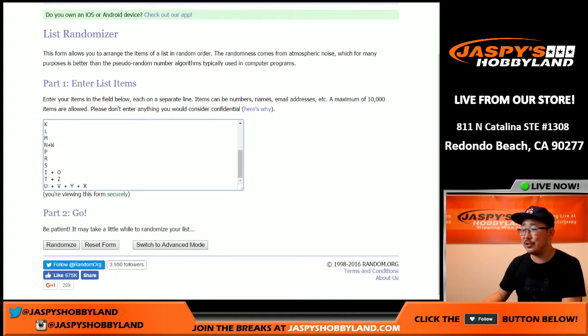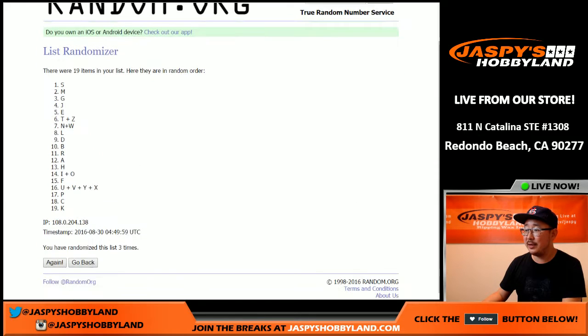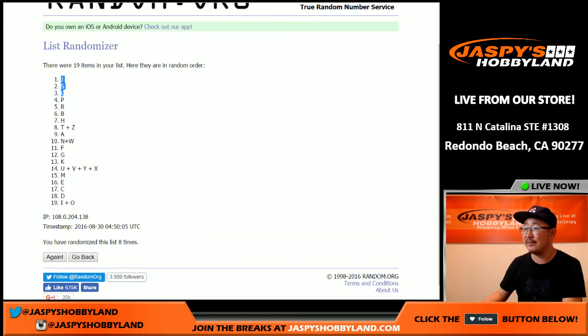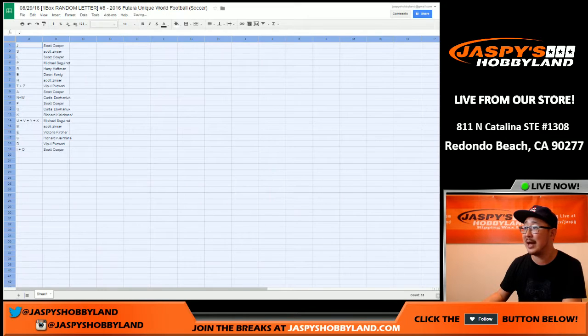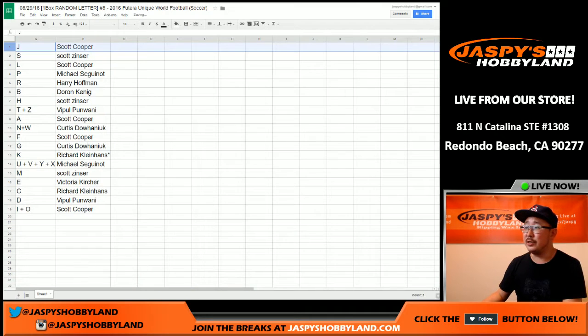Eight times for the letters — randomized eight times. Trades are allowed, folks, if you want to trade your letters. After eight times, J is on top, I and O on the bottom. Remember these are first name letters. We go by the checklist on cardboardconnection.com. I have dropped the link in the chat. So I'll alphabetize these at some point too.